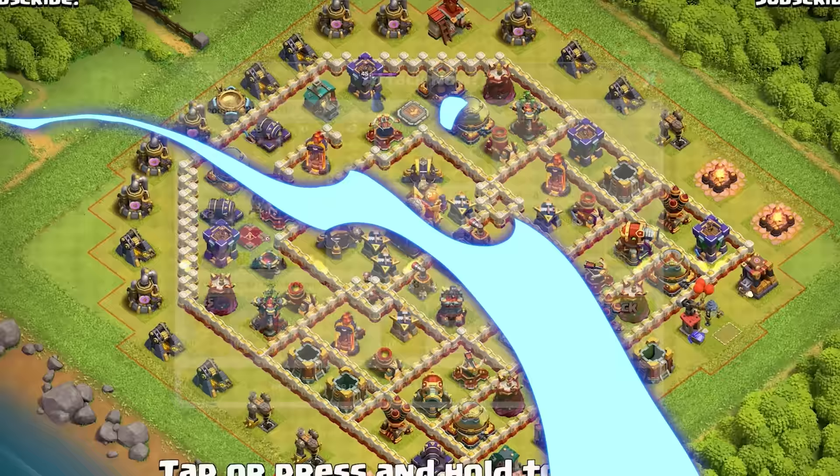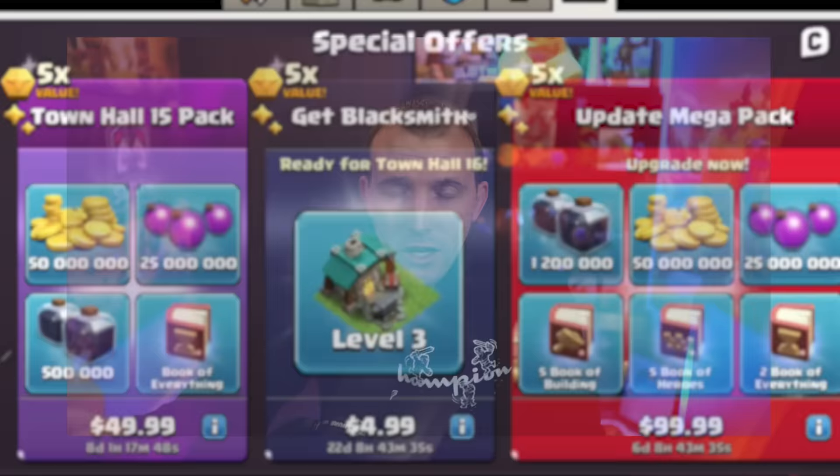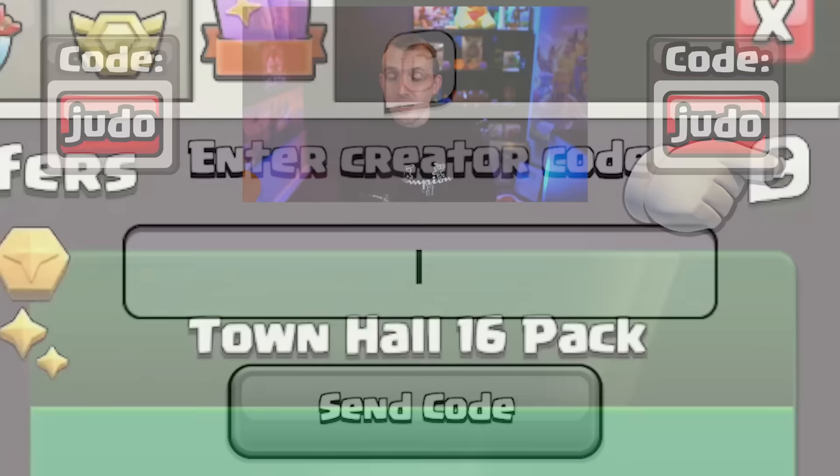For this strategy, I would recommend the Archer Queen's Giant Arrow and Healer Puppet, because you tend to walk her down one side of the base to set the funnel anyway. If you are purchasing any of the special offers in the shop, you can support a creator by pressing the C in the top right beforehand. My code is judo and it is very much appreciated.